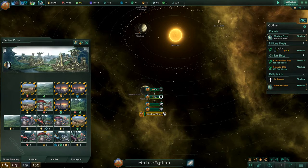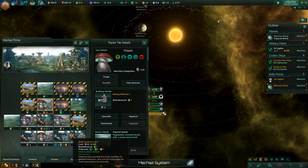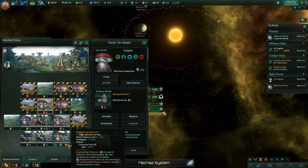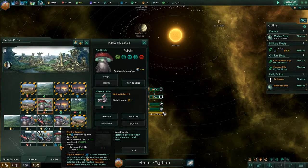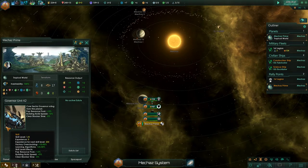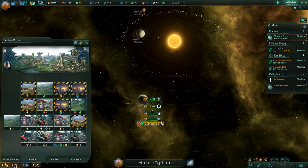That's our first science technology taken care of. Let's have a look at Mechaz Prime's surface. We have our friendly little fellows — they're not exactly hugely good at anything, but I can swap them over and they'll produce a little bit more science: 10% for physics and engineering, but an extra 25% for society, which is pretty good. I also have a governor on this planet, and he should be able to level up quite a bit. Oh my god, he has 8 levels — that is incredible! I love playing around with leaders.